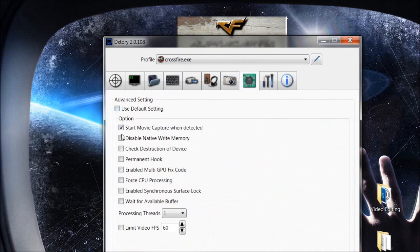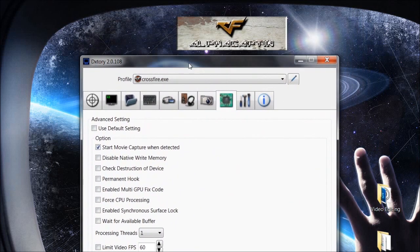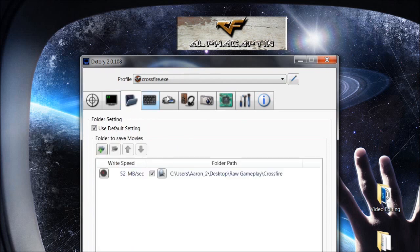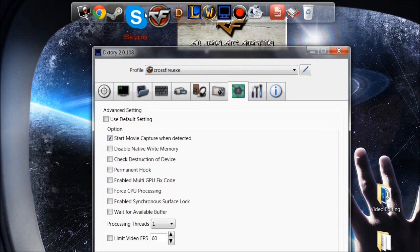Go to the Advanced tab, click on 'Start movie capture when detected.' What this will do is you won't have to spam your record button — your default record button — when you're trying to get the process of CrossFire. It'll just start recording automatically once you run the game. I'll show you.